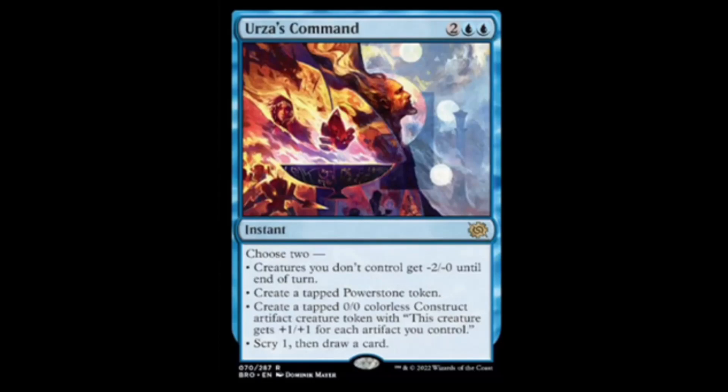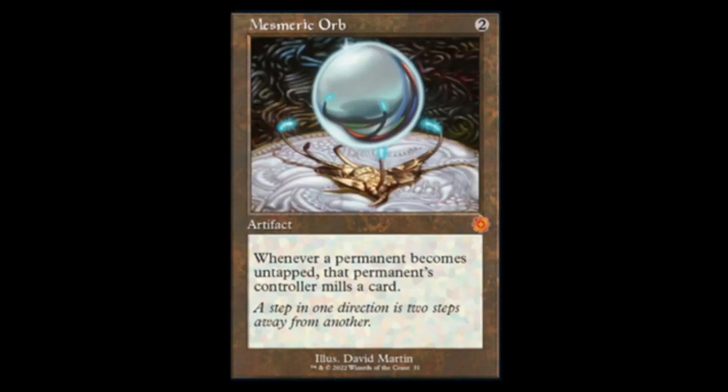You can make a powerstone to ramp with and a 2/2, give everything -2/-2, or draw a card — it's probably gonna be an okay command, we'll just have to see how the format shapes up. Mesmeric Orb is here too — between this and all the unearth creatures it's gonna get ugly. For two mana, whenever a permanent becomes untapped, that permanent's controller mills a card. Mills are on the menu, boys.